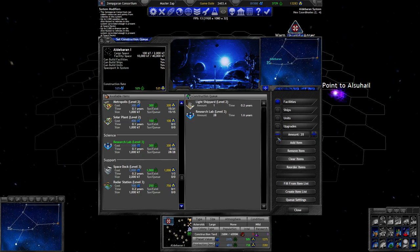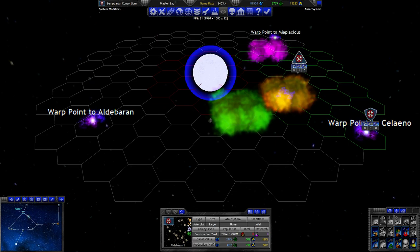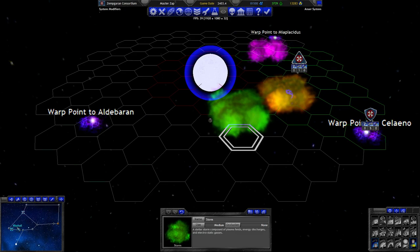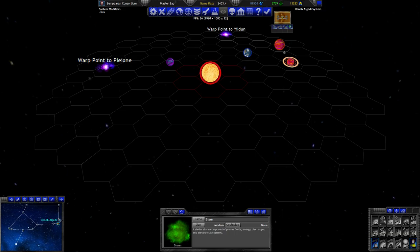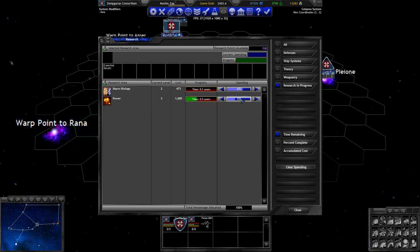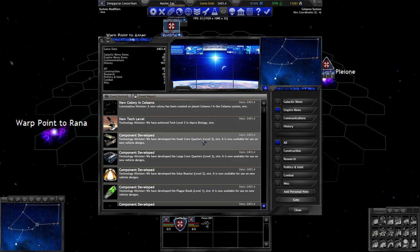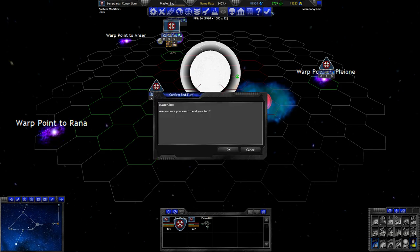We've been talking about building 28 research labs. No other ships need orders, but we're getting close. Research was set. Is there anything else we've forgotten? Let's anticipate the end game — if it is indeed the end game — as it's approaching.